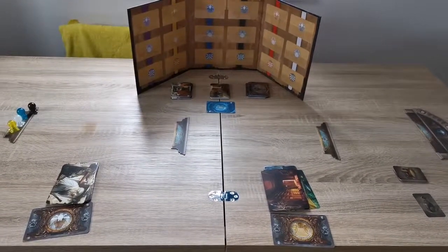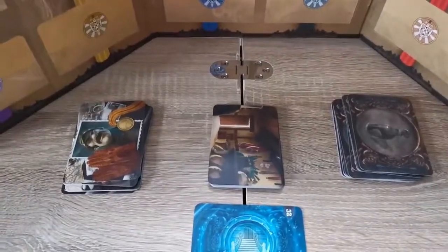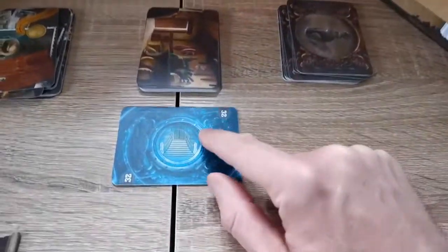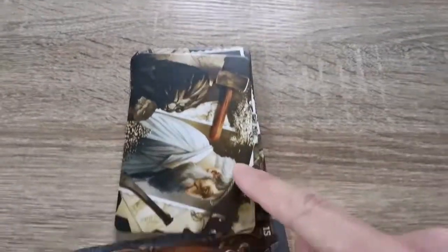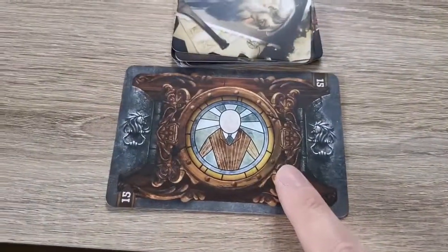Welcome to Mysterium. The first thing we'll do is the set up, and typically the ghost does this. They find their little screen, then grab and sort the paths between the people — the psychics, the location, and the weapons — indicated by the blue marked cards of numbers. You do the same for the player side: people, location, weapons, indicated by the brown sided cards.